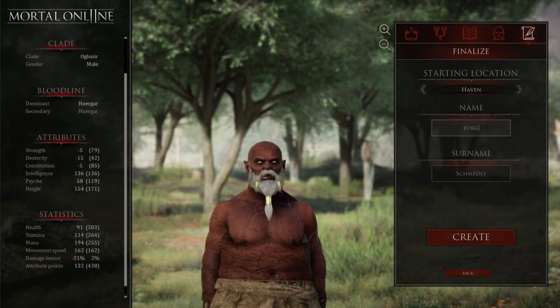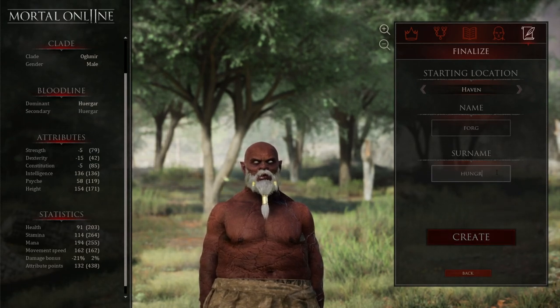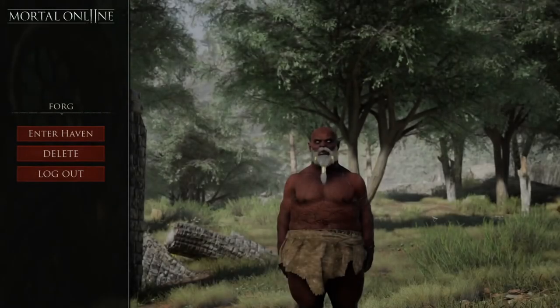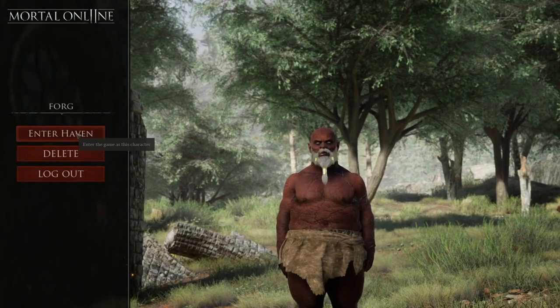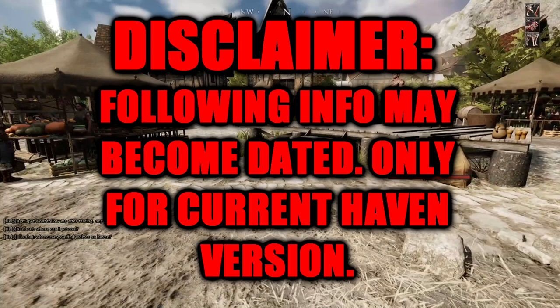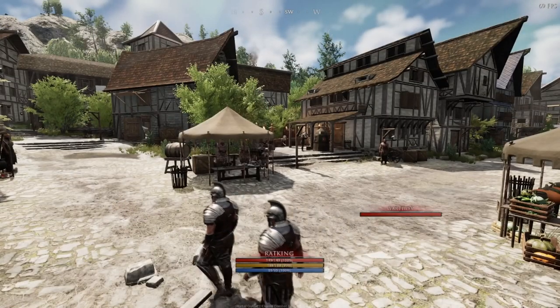Once you're happy with your decisions and have figured out what to call your mighty adventurer, click Create. This will bring you to the login screen, where we will enter the newbie tutorial island, Haven. Before we start the next portion of the video, I need to give a disclaimer: what I'm about to explain is for the current iteration of Haven. The devs have said this is a placeholder, so some of this information will become dated or change. I will do a new tutorial when that happens.